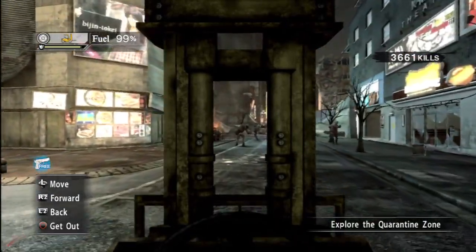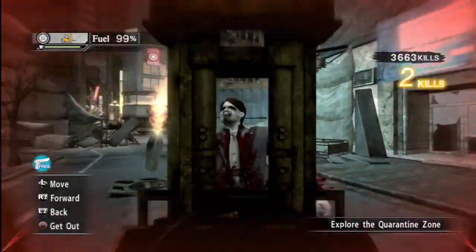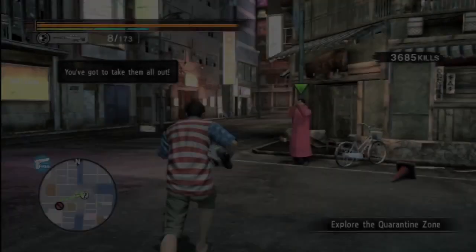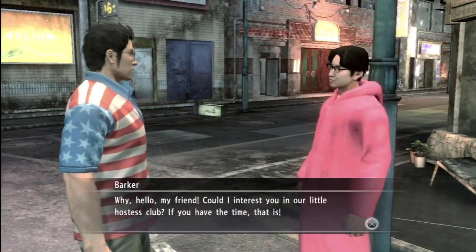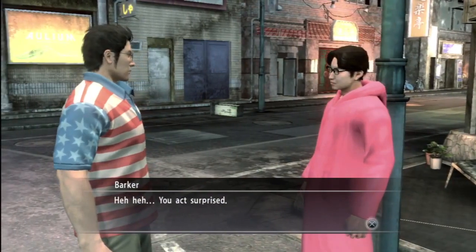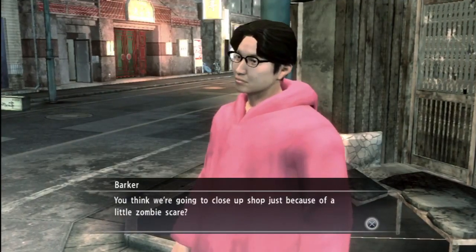We're about to reach the end of where the forklift can travel for the time being. That guy's got a Molotov cocktail. So we're on a quest right now. Kiryu wants to go find a hostess club in the city. Problem is, everyone's become a zombie, including most of the hostesses, apparently.